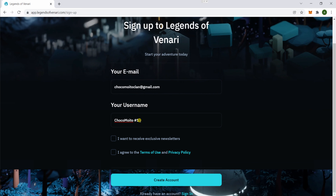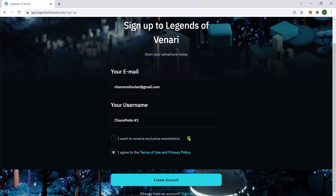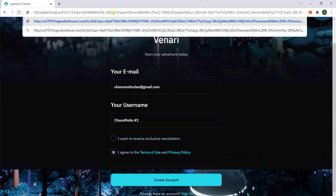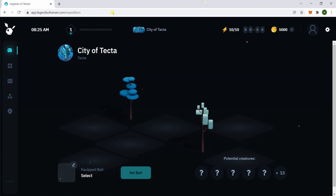Put your information in, agree to the terms, and create your account. It's gonna send you an email with a link, so go to your email and click on it — or you can just drop it into the URL bar. It will automatically redirect you to the login.